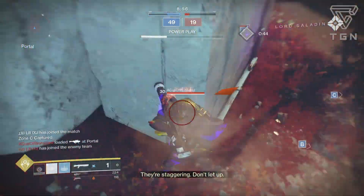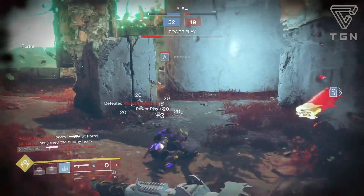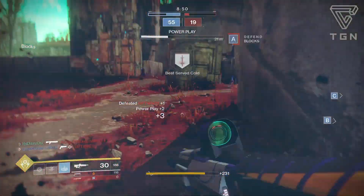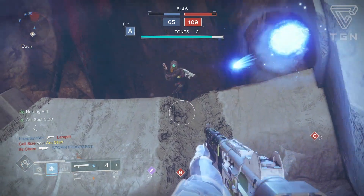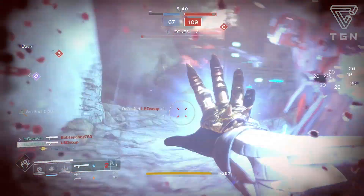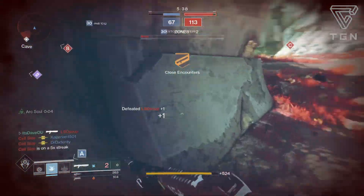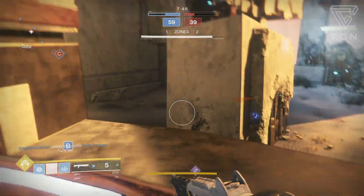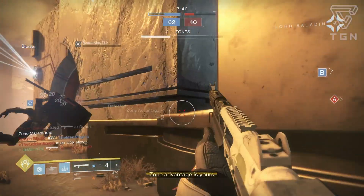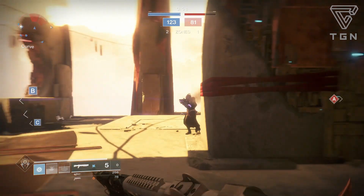Magazine-wise, definitely go with accurized rounds for the extra range. Extended mag doesn't really have a place inside of PVP. Plus having the extra range can be good for PVE as well — having more shots is good, but if you have the range you'll be able to hit your target from farther away. And especially if you're doing higher tier activities with an empowering rift with Luna Faction boots, this thing will get double the range out of that, so accurized rounds will give it way more range.